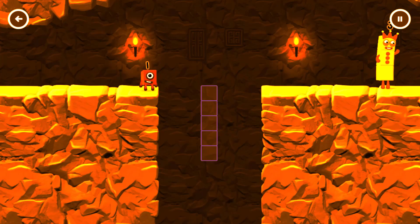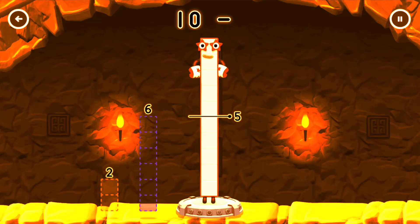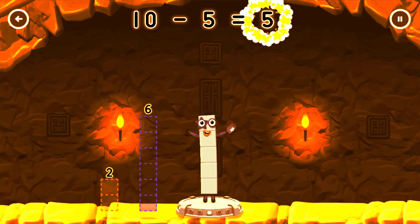How can we get across there? Tap here to help! Take number blocks away from 10 to leave 5. You cracked it! 10 minus 5 equals 5.